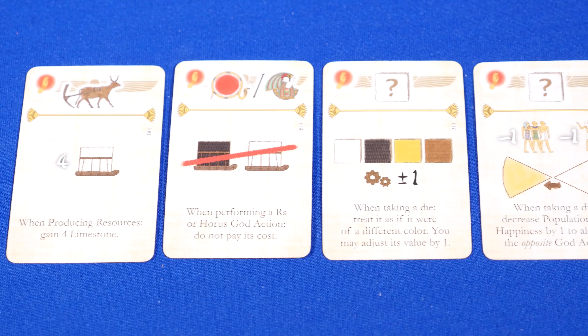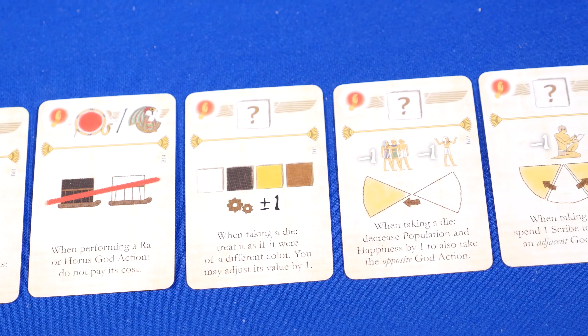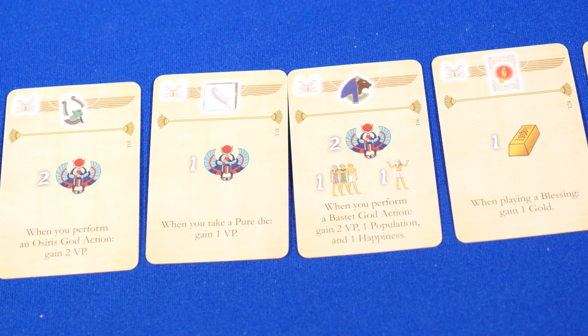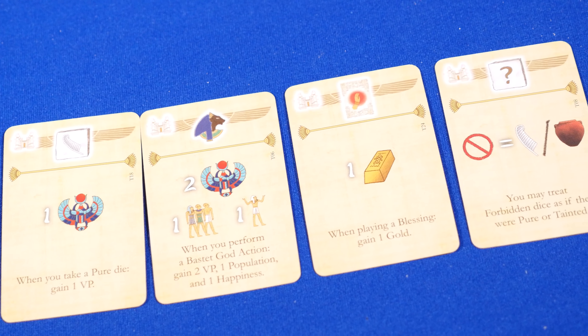Blessing cards have a one-time use — some enhance an action you're taking or even give you an extra action. The technology cards give you ongoing effects; some give you points or benefits when you take specific actions. One of my favorite cards lets you spend limestone and granite interchangeably, and it gives you a point when you do it, which really helped when I was building pillars. Another card let me change the die value by one or two if I used it for the god action, which was really liberating because it gave me a lot more flexibility in my options.